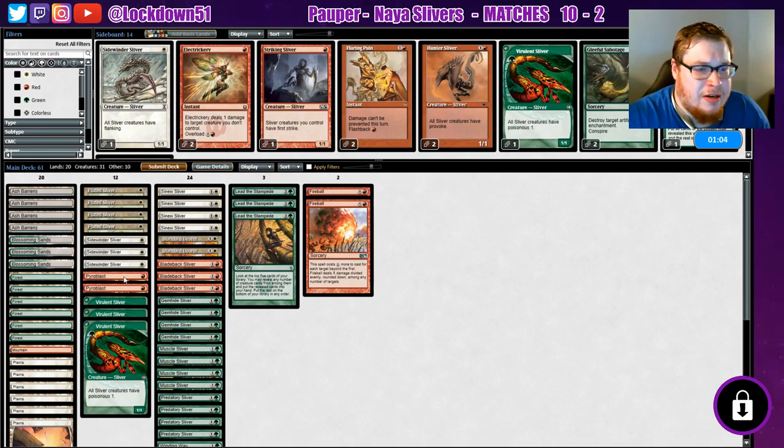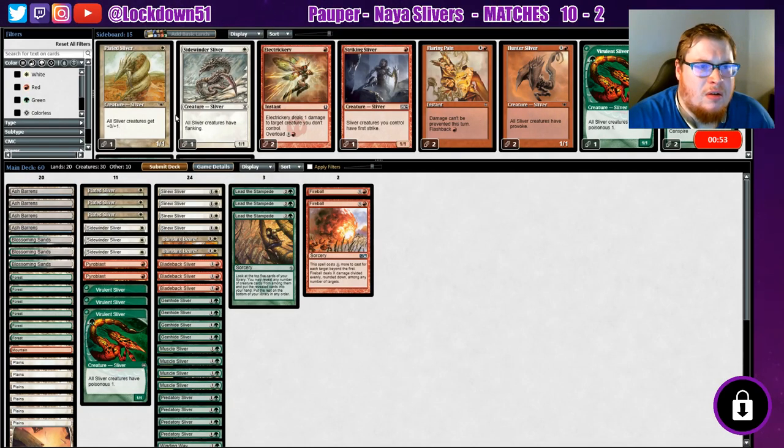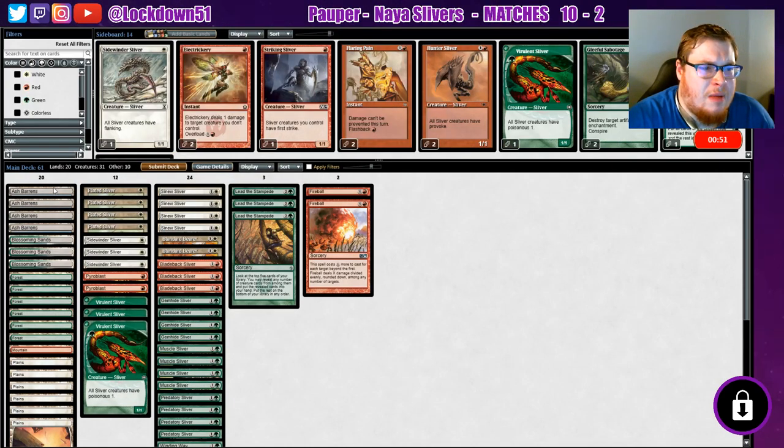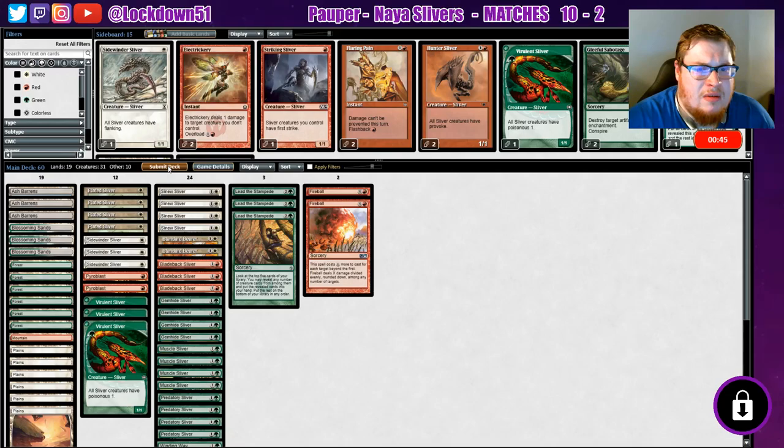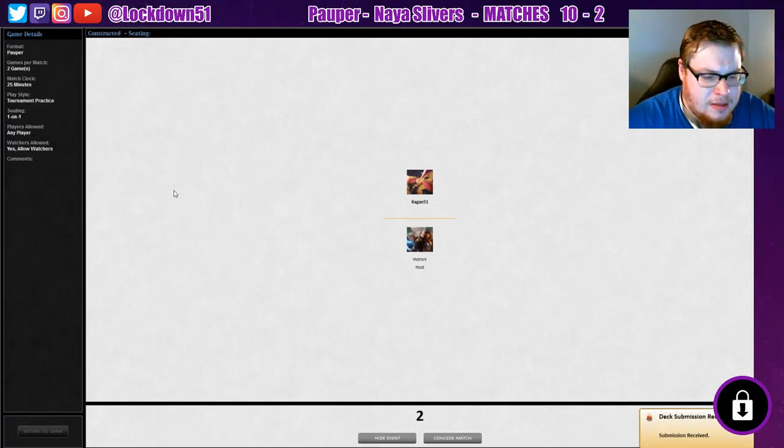What a legendary top deck, holy cow! We could get rid of a Plated Sliver, or we could drop an Ash Barrens. Nineteen lands — yeah, we could do that. Let's see what we can do.